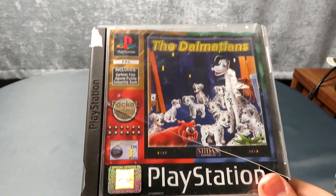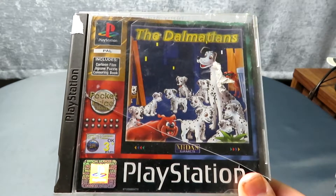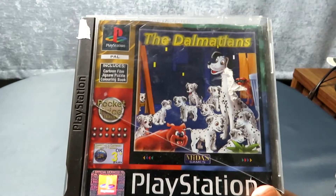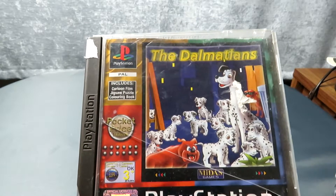Next we have The Dalmatians, one of the Midas games that came out in the pocket money range — these were generally rip-offs of Disney franchises. There's Lord of the Jungle which is Tarzan, the Lion and the King which is the Lion King, the Dalmatians here, Anastasia and a few others. They're all pretty much the same mini games — there's a colouring game, a tile puzzle or jigsaw. Just really generally cheap and not very interesting games, but they made a lot of them and a couple even had sequels.